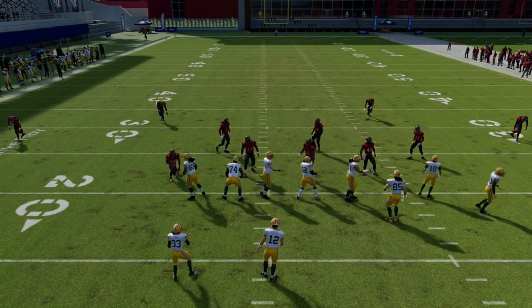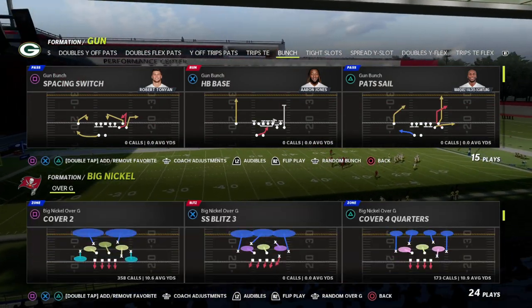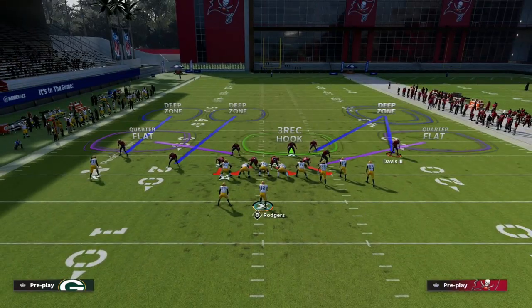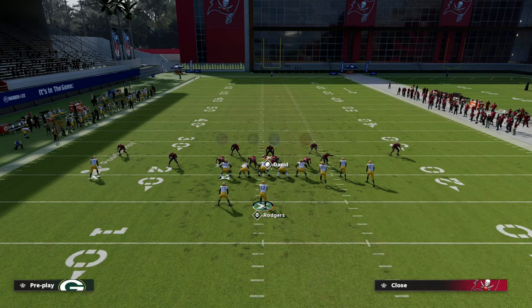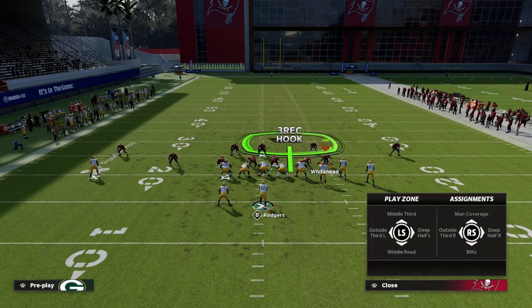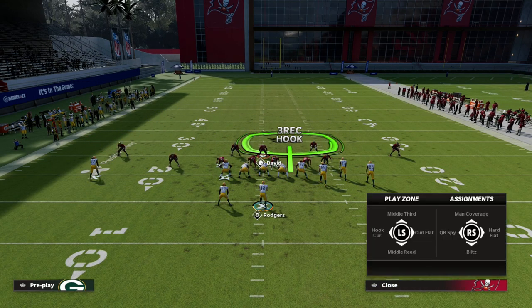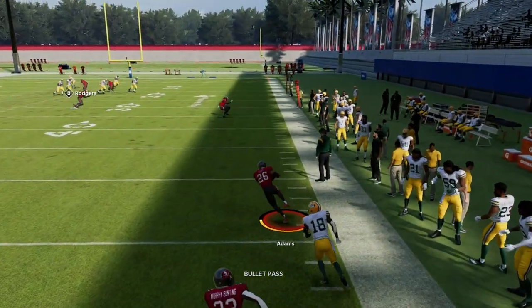Another thing I love about Big Nickel Over G is it gives me the ability to play any kind of match coverage I want. I can play Cover 4 Quarters, bring a player down into a deep half, and still be there with my user. If they want to run verticals, they're going to have a hard time because the safety on the left will absolutely bait the crosser. That is again one of the beauties of the Big Nickel Over G.